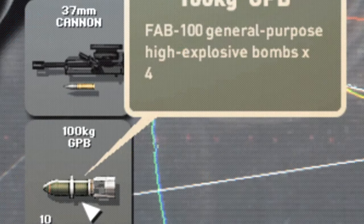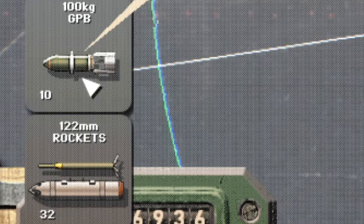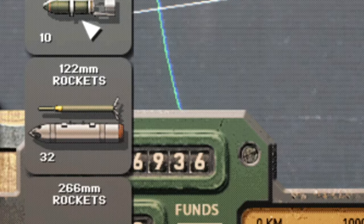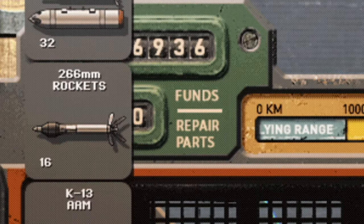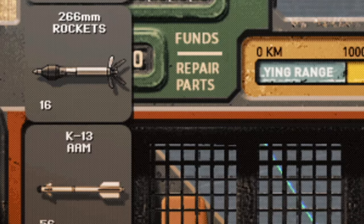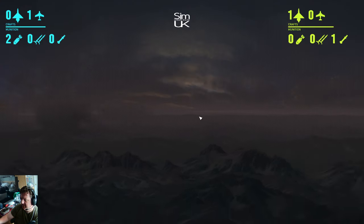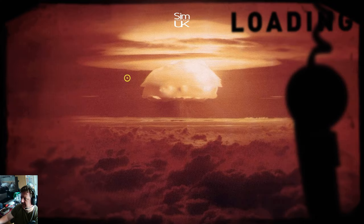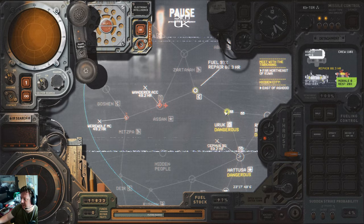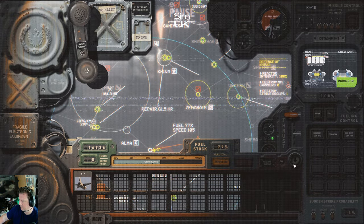Just to clarify aircraft ordnance: the LA-21 has a 37mm cannon, 100kg and 250kg bombs, and 122mm rockets. The T-7 has all of that, plus 266mm rockets — I'm still undecided as to whether or not they're any good at all — and K-13 anti-aircraft missiles, which are the air-to-air missiles aircraft use to shoot down other aircraft. Enemy aircraft will send multiple aircraft to try and shoot down your bomber groups in the air, so if you can, send some T-7s with air-to-air missiles — these are very effective, but they only have two per aircraft.